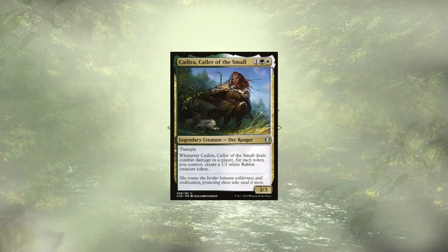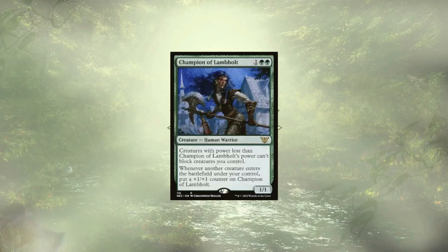Cadrea, Caller of the Small, is looking to get out early and do some chip damage, then double up our number of tokens in the form of 1/1 White Rabbits. Bess is sure to be pleased to see so many new adorable faces. Champion of Lambholt is a must-have in any green token deck. They're going to get huge fast, just like Bess, but unlike Bess, they aren't necessarily sharing all that power — rather, they're forcing our opponents to simply not block us, allowing our massive army through the gates to hit them in the face.